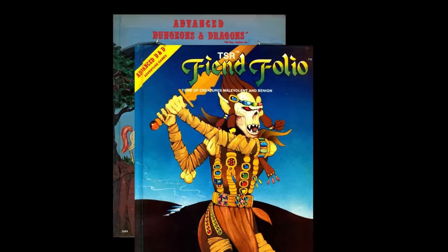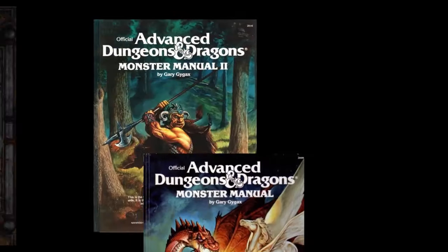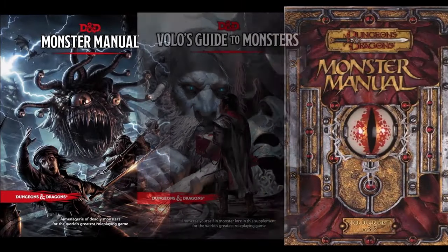On today's episode we're going to check out the Ethereal Filcher. If you're following along in your awesome vintage copy of the 3rd edition Monster Manual, this is on page 87.